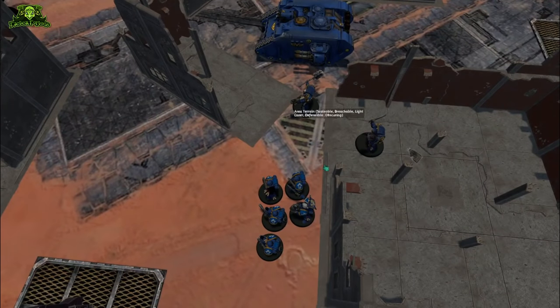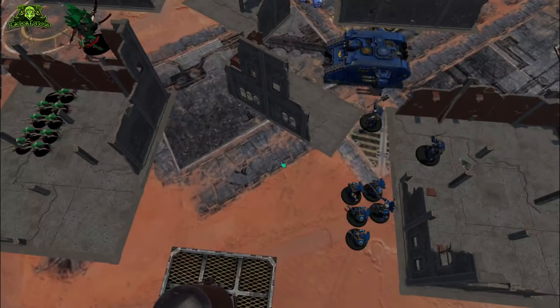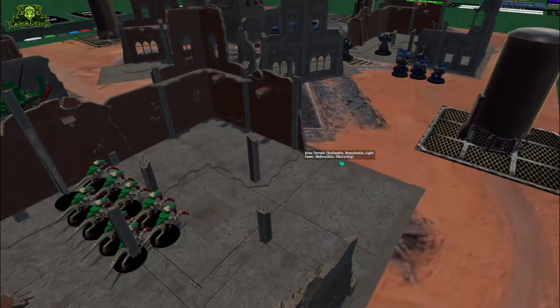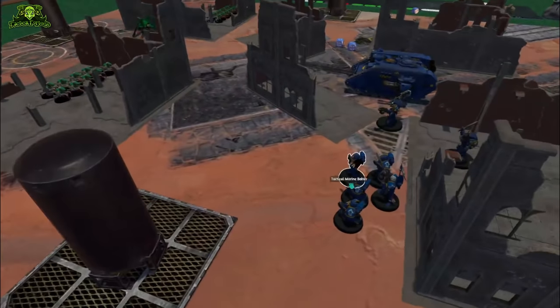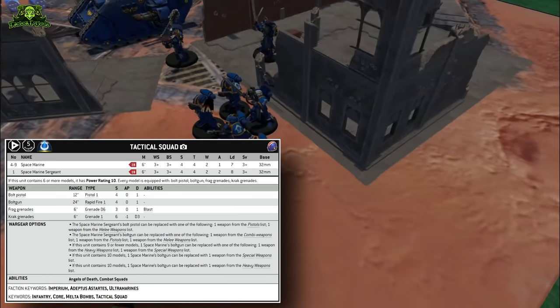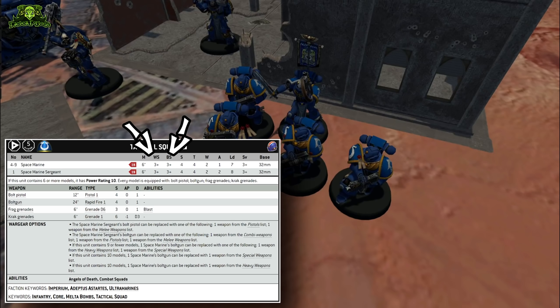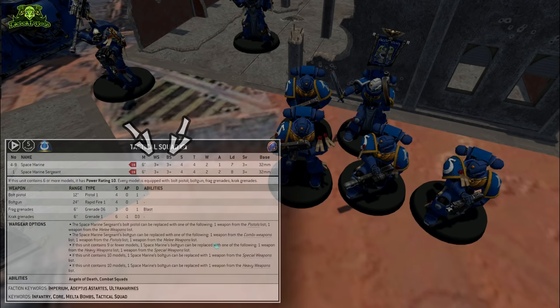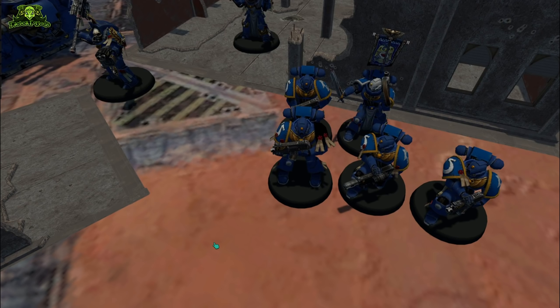Once all of your casters have attempted to manifest psychic powers and your opponent's casters have attempted to deny them, we move on to the shooting phase — where a lot of damage in Warhammer 40k is dealt. The shooting phase is broken down into activations just like the movement phase: choose a unit to shoot with, resolve all attacks, then move on to the next one. Units cannot be chosen to shoot if they advanced or fell back in the preceding movement phase.